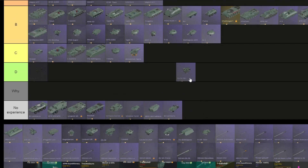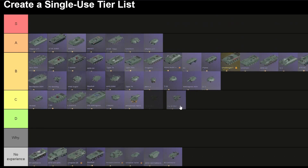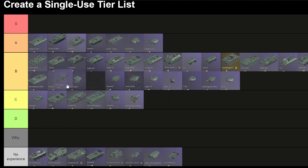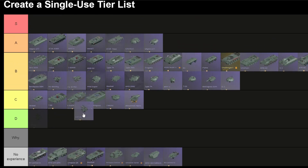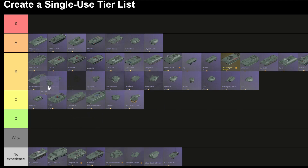FL-10 Hot turret — still has a clip system alongside a whopping 6 ATGM launchers. No stabilizer yet, unfortunately. Still, with those 6 ATGM launchers it's really good. It's going below the Bradley, just because of its lack of stabilization. SDRF-90 — this thing has slightly worse ATGM launchers and I think its turret rotation speed is also slower. So I'm gonna put it below the FL-10 Hot and below the Bradley.